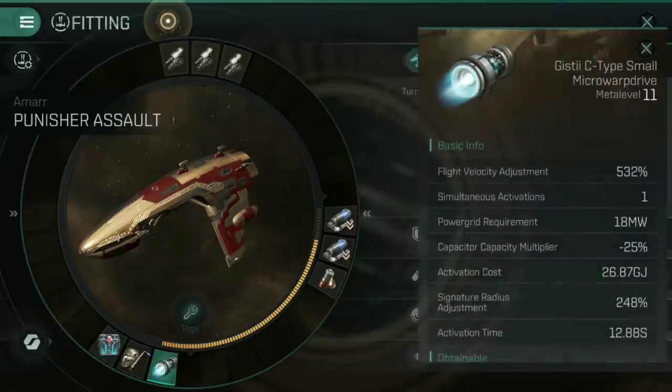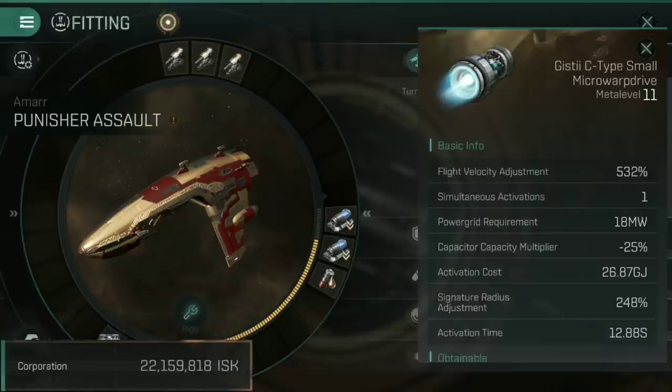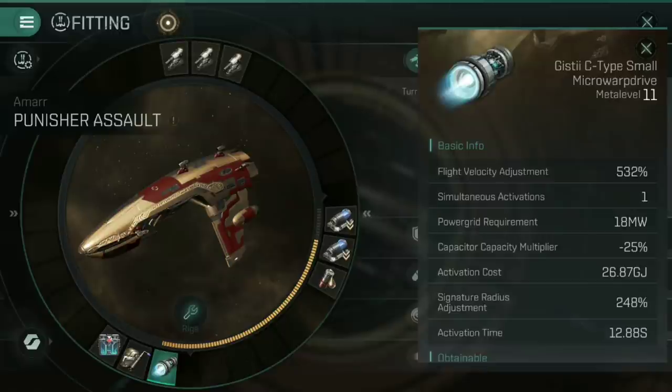The second low slot is a Gisti C-type small Micro Warp Drive — any small Micro Warp Drive will do, but fit the best you can get. This gives me a flight velocity adjustment of 532%, but only a signature radius adjustment of 248%, thanks to the skill bonuses on this ship. When I get advanced Micro Warp Drive operation up to skill level 5, that signature radius adjustment will drop a little more — though that is a 210-hour skill, even with COG-3 and Duo Omega.